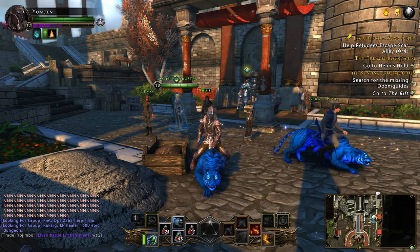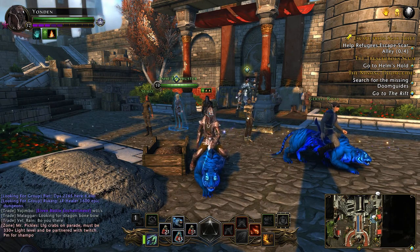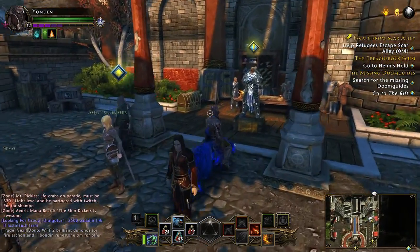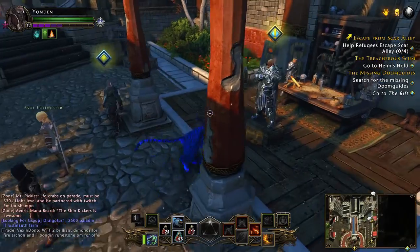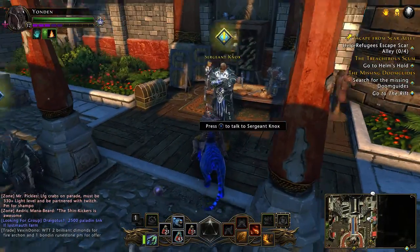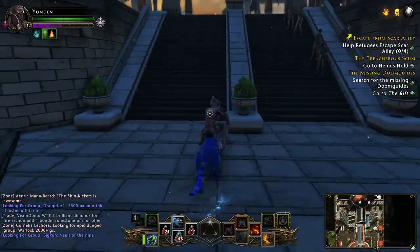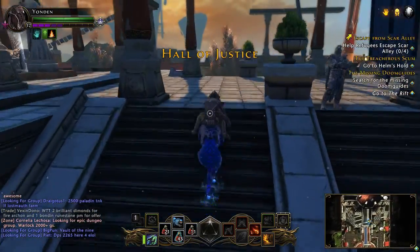Here are some tips on how to start off in Neverwinter. What you want to do is go to Sergeant Knox — you'll know who he is because you'll get a lot of missions from him at the beginning. Start off from Sergeant Knox. I'm going to show you how to get this tiger, because I'm sure you're wondering how all these people have it and you don't.